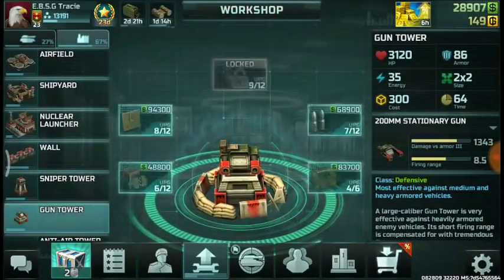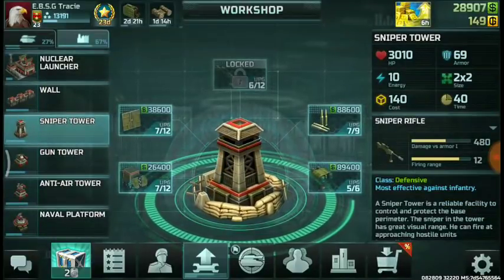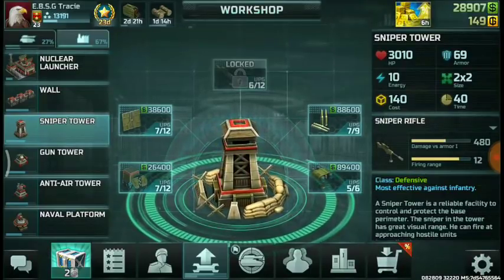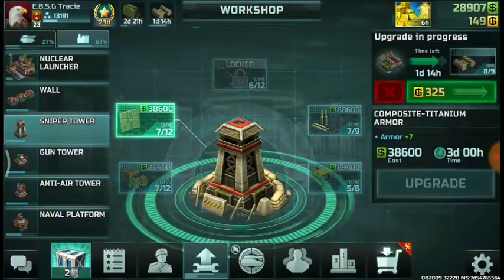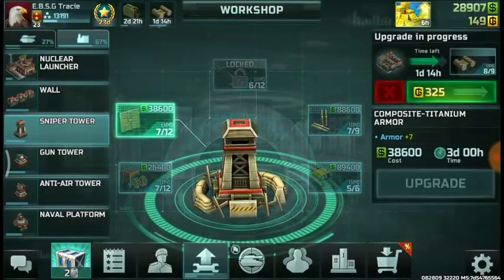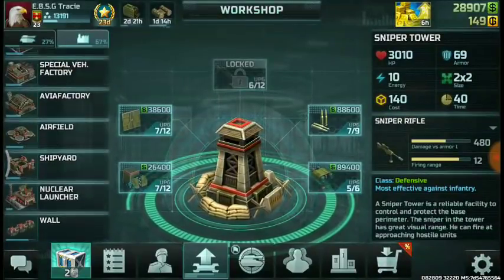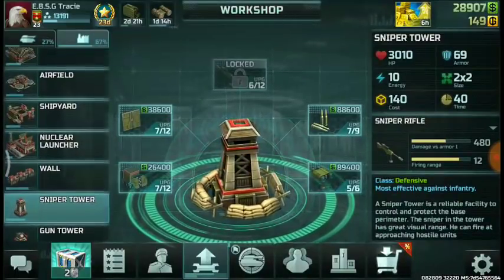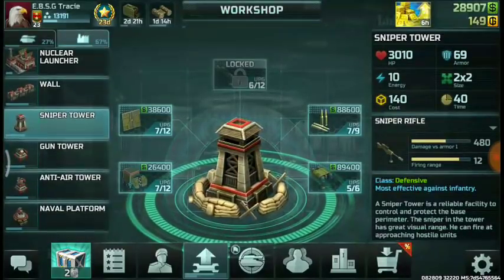Let me add the sniper tower. At the early stages of the game, lower-ranking Resistance players always suffer from assault rushes. To help you wipe the floor with those assaults, upgrade your sniper tower. The last time I had this upgraded was about 2 years ago, and as you can see, this sniper tower is very effective against infantry — especially at the early stages, since nobody can max out an assault to everything maxed out, as it's limited according to rank.